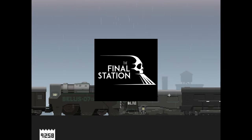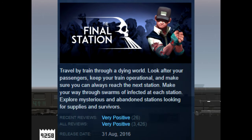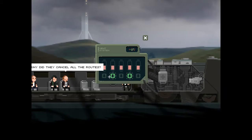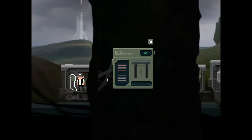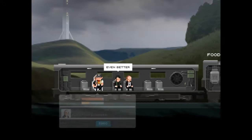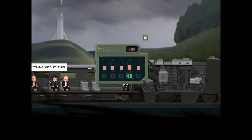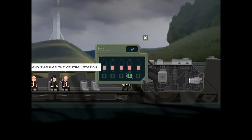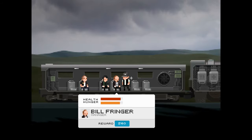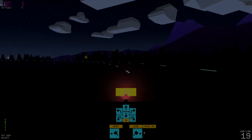Number 15: The Final Station. The Final Station is a zombie apocalypse game but in 2D. The aim is to travel by train to different stations — whether inhabited or abandoned — to look for supplies and survivors, while making it from station to station without losing ventilation or power, making sure your passengers are healthy and fed, and just surviving overall.